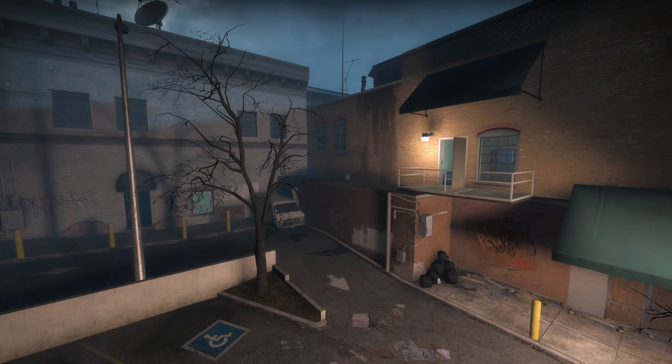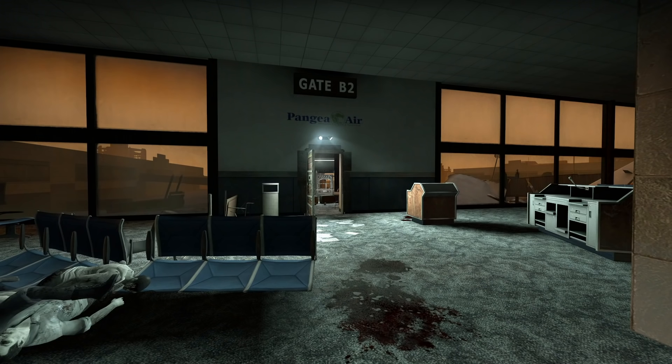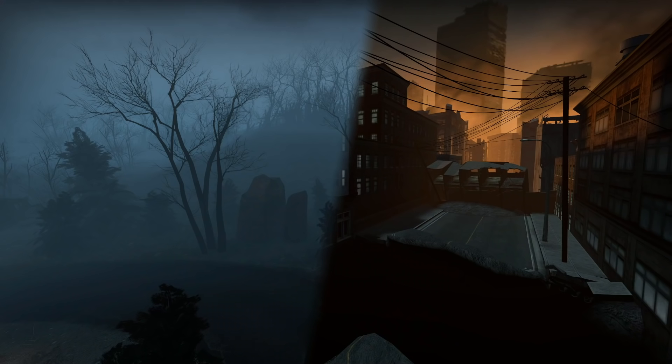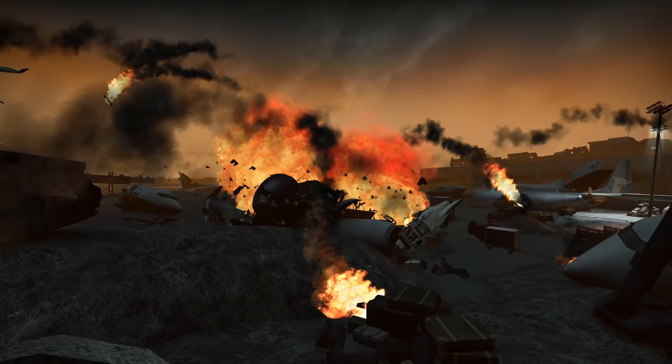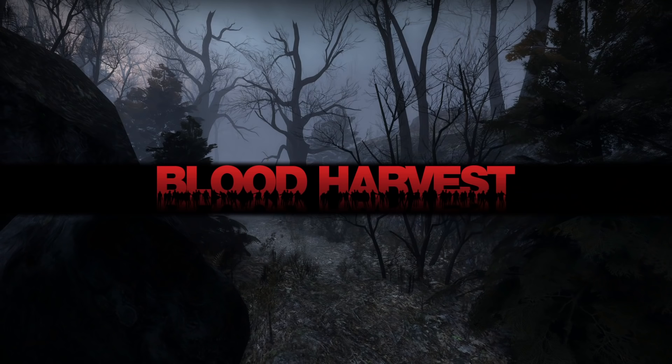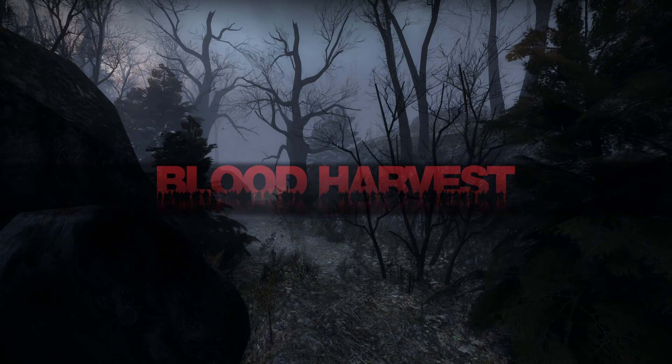Overall, it's not that big of a deal that there's a random difficulty spike in this campaign — it's just something to note. Dead Air shares a lot of similarities with Death Toll. They both have a really difficult running crescendo event leading into the safe room on the penultimate map. In my mind, both campaigns are like brothers — each is just as good as the other, and if you enjoy one, you'll most likely enjoy the other. The last thing to note is the plane crash at the start of the final map — it's super loud and incredible. The feeling of seeing this plane crash for the first time is a highlight of the entire Left 4 Dead experience.